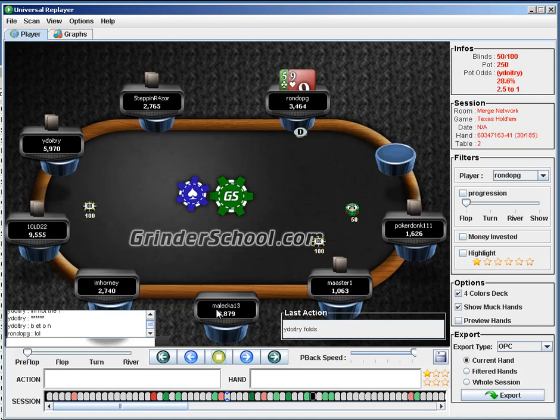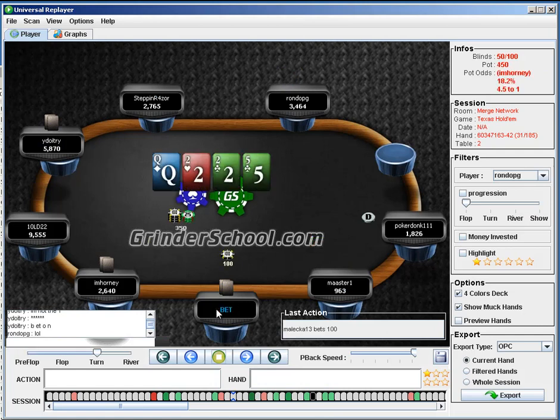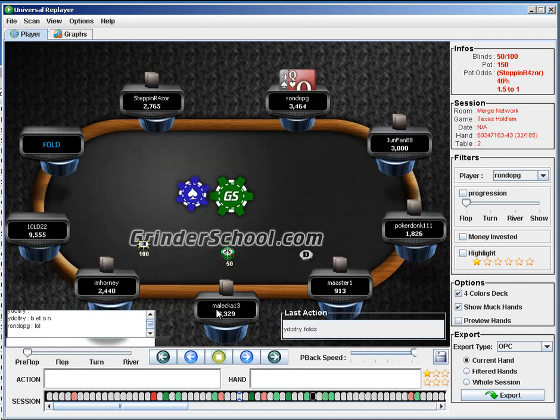Down to 35 bigs. Pokedonk getting it in again — three-seven offsuit, good fold. Down to 35 bigs: 35 bigs is probably the point at which I stop trying to set-mine and am looking to play very strong hands only. With 35 bigs when antes are in, I'd obviously open up much more looking to steal and build up a stack that way.